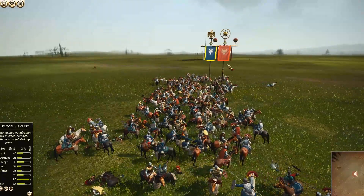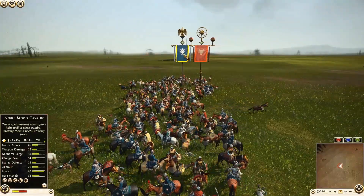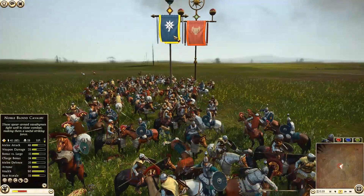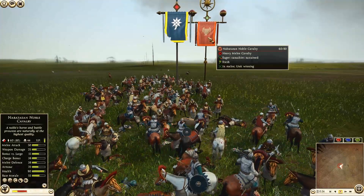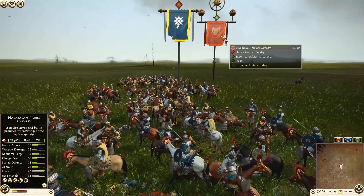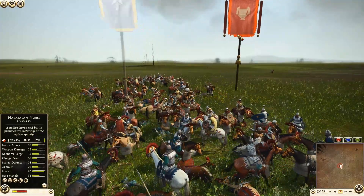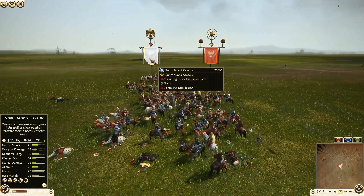Let's take a look at the numbers here. Noble Blood Cavalry losing slightly — currently 62 to 48. Wow, Nabataean Noble Cavalry holding it out pretty good. Four better in the melee attack, armor is the same, melee defense is three points higher for the noble cavalry. I think that's what's going to take this battle, because all other stats aside from charge bonus, melee attack, and melee defense are actually identical — so very close battle stats-wise.